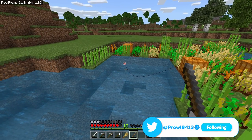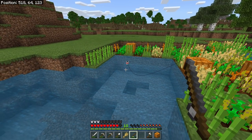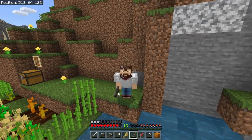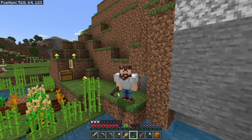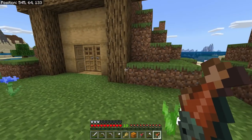For best fishing results, make sure you have sky access above the water — don't fish somewhere with no sky above, like in a cave. Wait for bubbles to appear around the bobber, then when it gets pulled down, reel it in. I spent about 45 minutes fishing and got almost nothing valuable in return, but we'll have to keep at it.